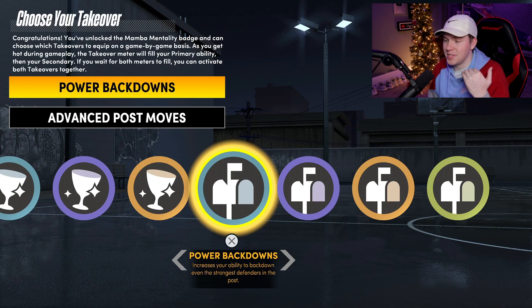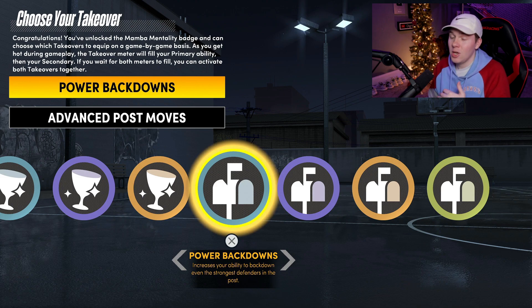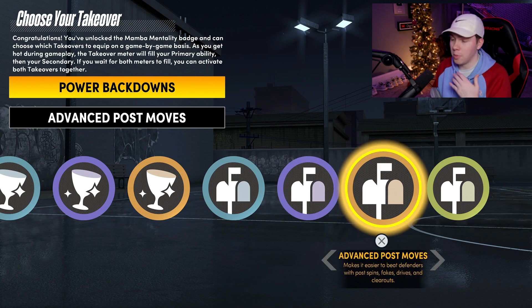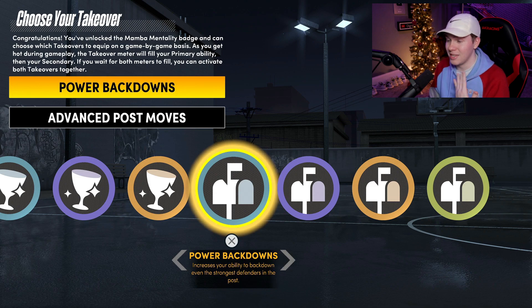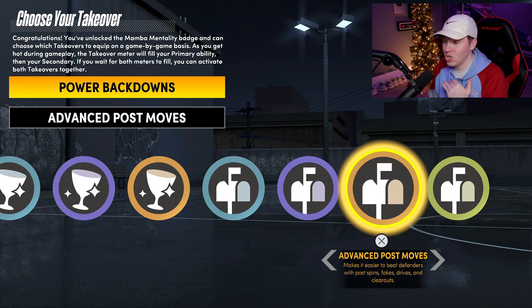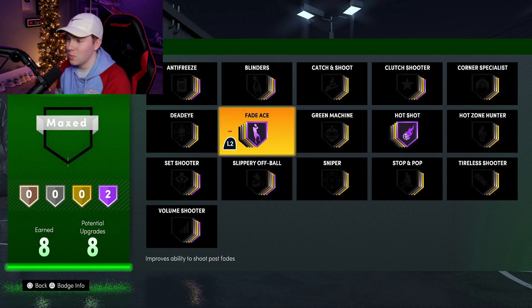For the first gameplay, we're going to be using power back downs and then advanced post moves. Power back downs — exactly what it sounds like — should let us shove people out of the paint very easily. Then advanced post moves: if you have a post spin or a drop step, we should be able to throw defenders out of the way. With 99 strength, if power back downs and advanced post moves work as they should, I don't think anybody is going to be able to stop this build.